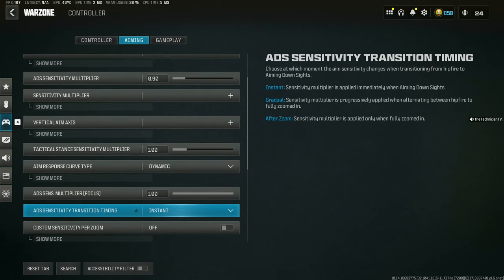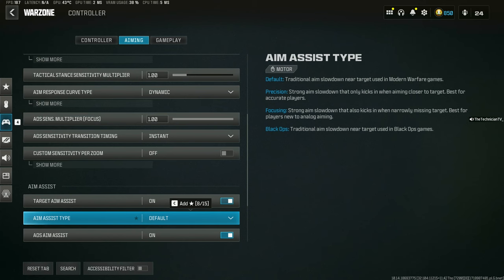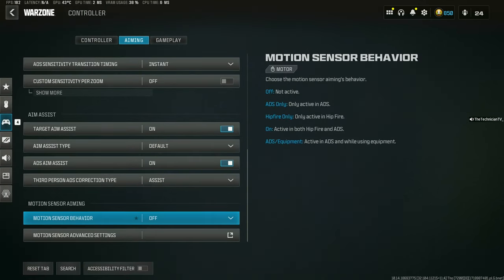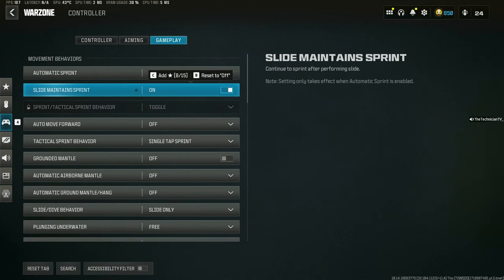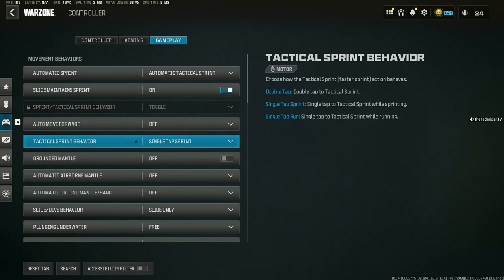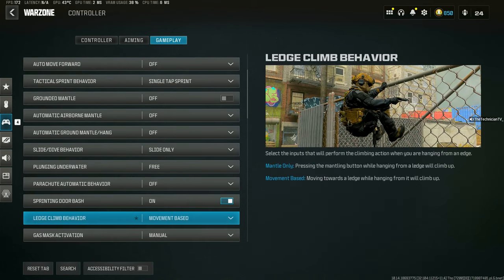Instant ADS sensitivity transition timing. Automatic tag sprint — this one is still kind of debatable, I don't think it makes a huge difference, you might want to play with it. The rest off. Single tap sprint off. Slide only. Free. Off, off, on, movement based.